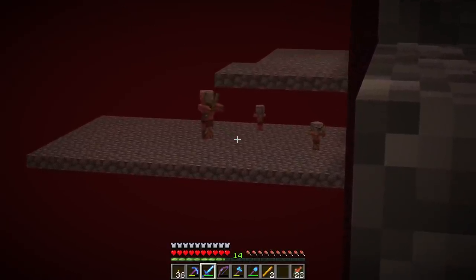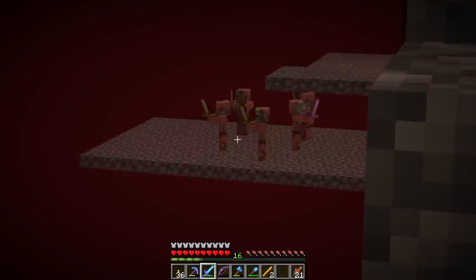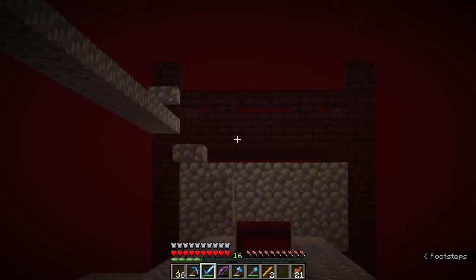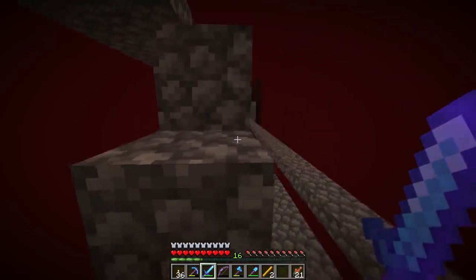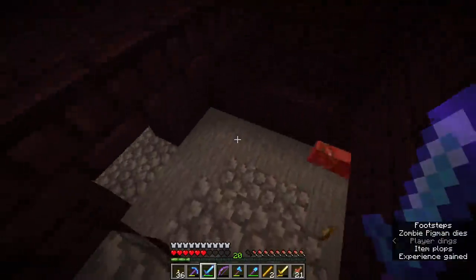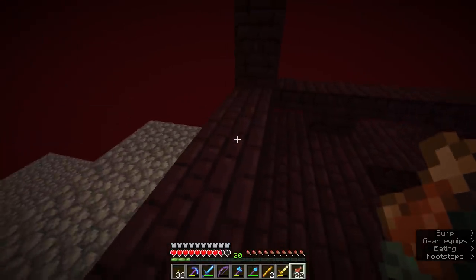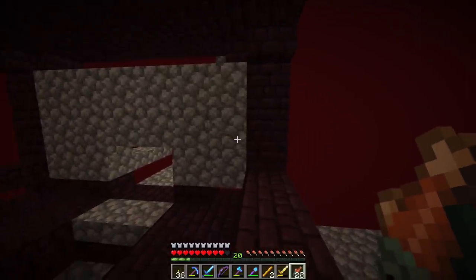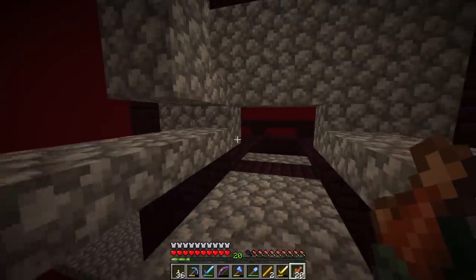Looks like we're getting zombie pigmen over there, but it does not seem to be spawning any fortress mobs. That's a lot of pigmen very quickly — unfortunately bad news. That means we're probably going to have to take down the entire nether fortress to get enough bricks for a solid spawning platform. The mobs could spawn inside the fortress but not on the cobblestone outside, so we're going back to the drawing board and building this out of nether brick.